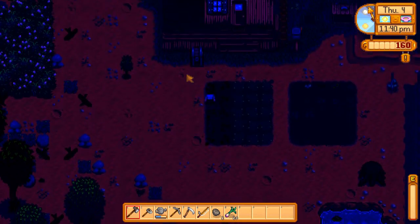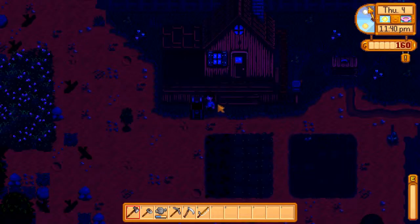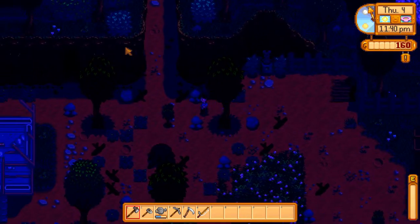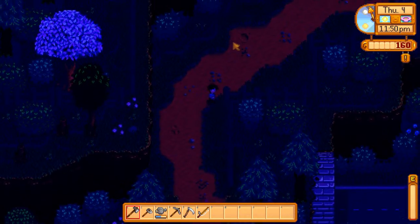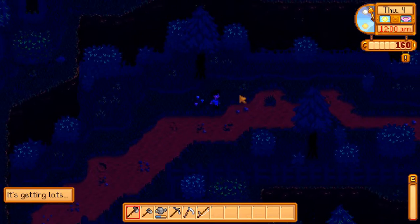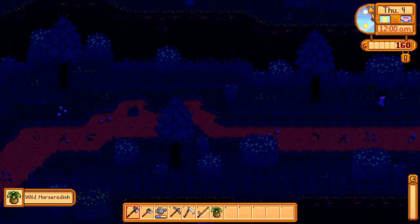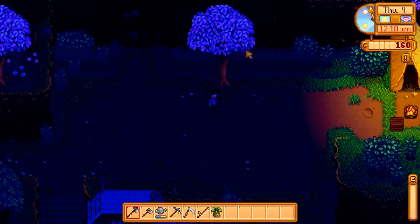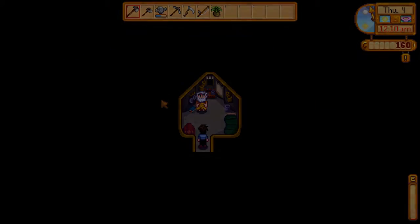We've made it back to the house. We have another couple of hours before we have to go to sleep. I'm going to travel up to the northern path — there's often a fair amount of forage here, at least 3 or 4 items. If we get 1 or 2, I'll be happy. This is a low luck day, so that may not happen. But here's a horseradish for us. And if we are lucky, slash brave, slash foolish, we can talk to Linus before we have to head home.